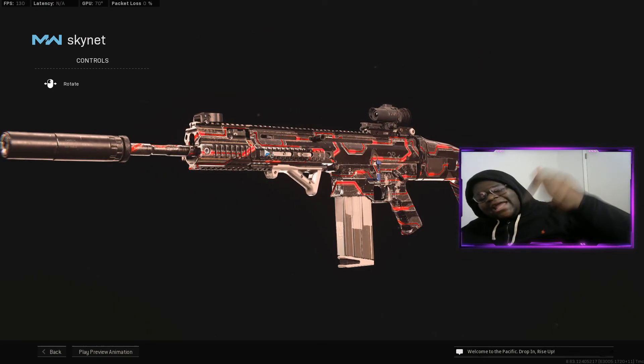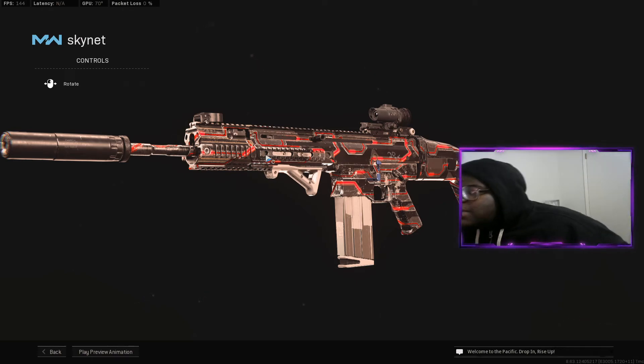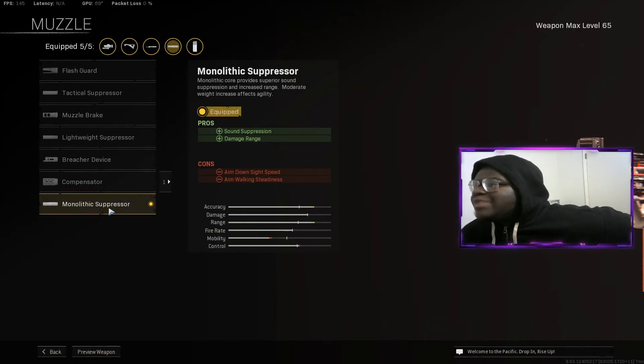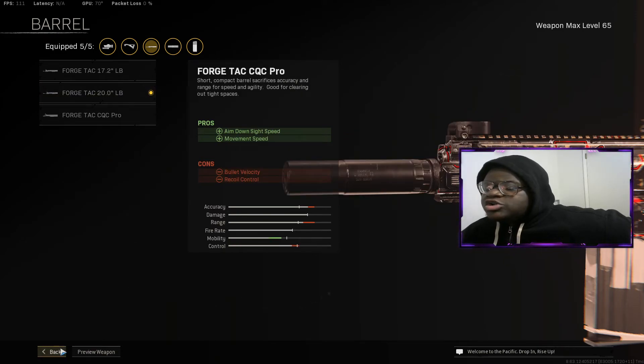Make sure you guys hit that like button, subscribe, and turn on post notifications so you never miss an upload from your boy. I'm going to show you the class setup real quick. For today's SCAR setup, we got the Monolithic Suppressor for that sound suppression and damage range. For our barrel, we got the Force Tag 20-inch LB barrel for damage range, bullet velocity, and recoil control.